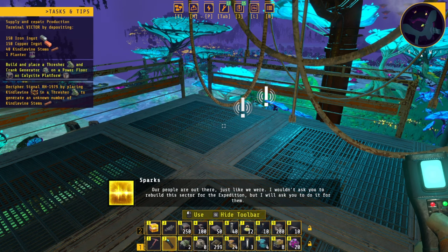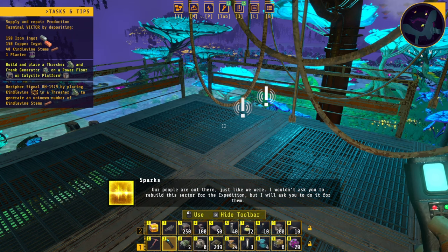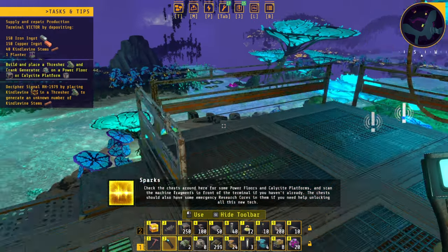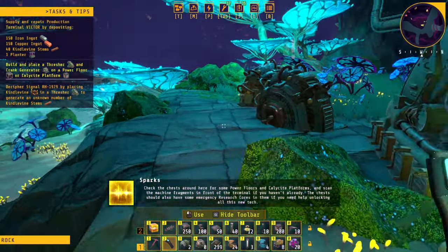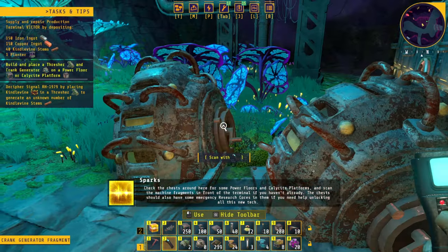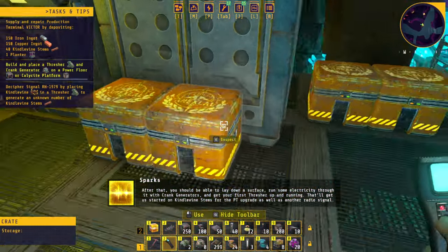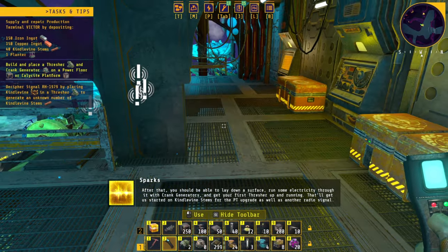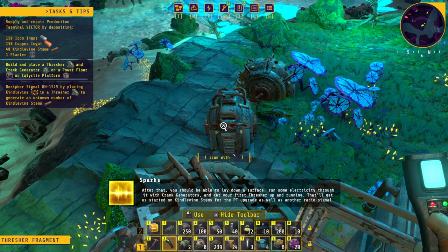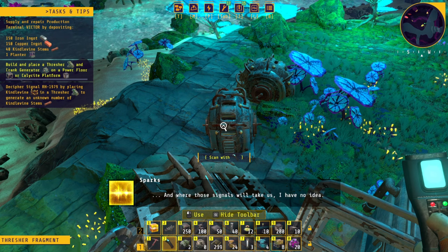We got some explanation at the beginning: 'I wouldn't ask you to rebuild this sector for the expedition, but I will ask you to do it for them.' Check the chests around here, the floors and calisite platforms, and scan the machine fragments in front of the terminal if you haven't already. There should also be some emergency research cores in them if you need help unlocking new tech. You should be able to lay down a surface, run some electricity through it with crank generators, and get your first thresher up and running. That will get us started on kindle vine stems for the PT upgrade as well as another radio signal.